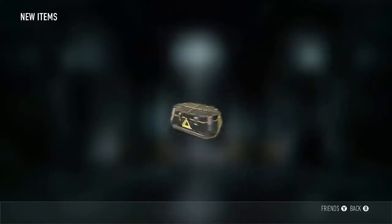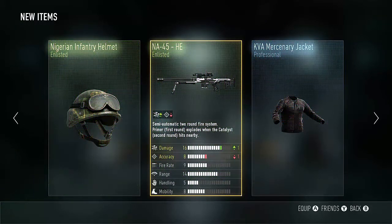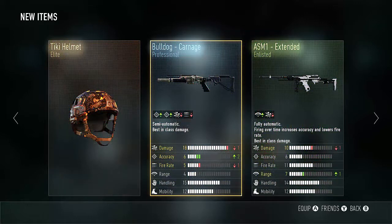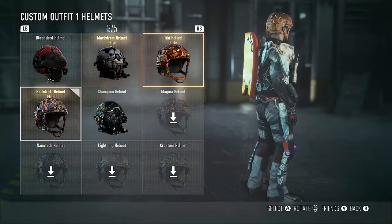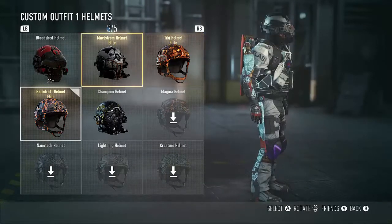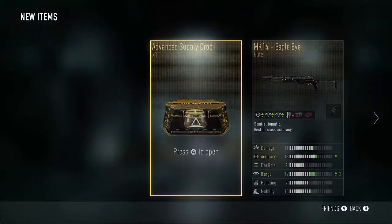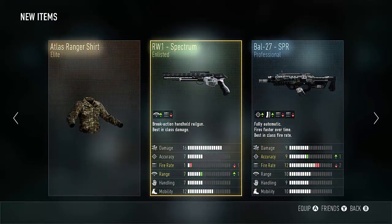Come on, keep up this elite luck. Nope, I already have the HE. Holy crap — that is fresh! Tiki helmet! I don't know what I like better, the backdraft or the tiki. I like the tiki, that's pretty cool, I'm gonna put that on — I'm just gonna put on all the new stuff I get. Atlas ranger shirt — I don't want that either, that's a horrible battle option.